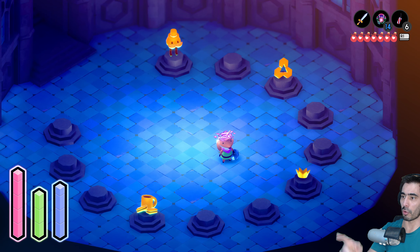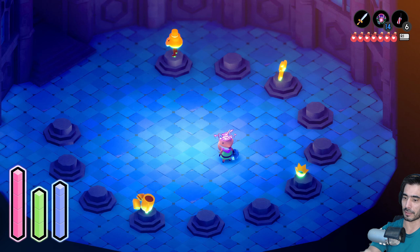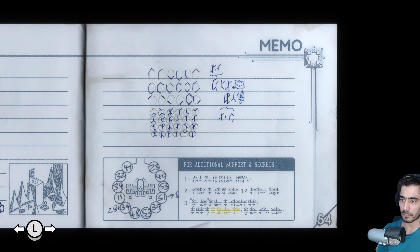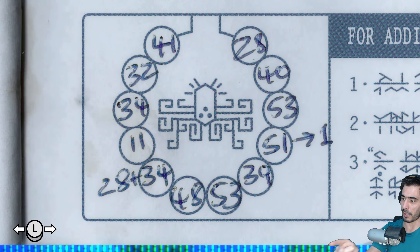So I have trophies — we have 12 trophies. And if we go here, we also have 12 circles. Coincidence? 12 circles, 12 trophies. We're good.